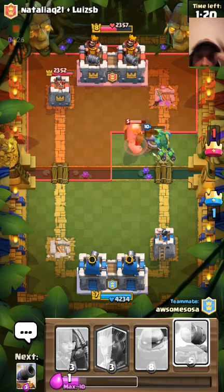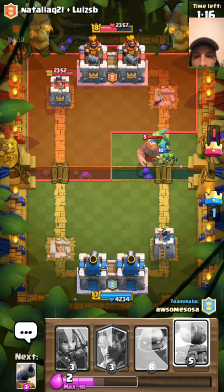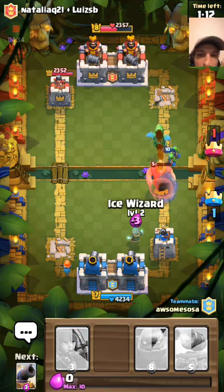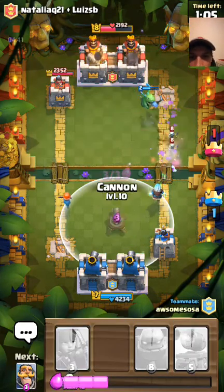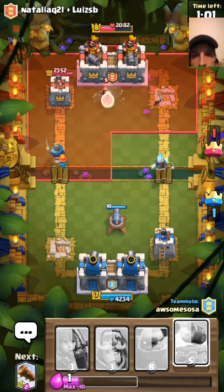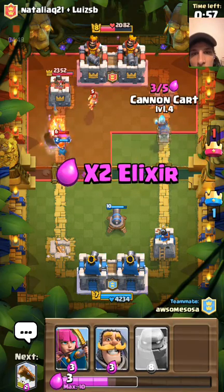Now the Giant's refocused onto the Cannon Cart, but now he's got to deal with all the other troops in front of him. Susa's going to go for the left side — that's fine by me, I'm going for the right side. I'm going to play another Cannon as a defensive unit here, and put this Cannon Cart right behind the Ice Wizard.